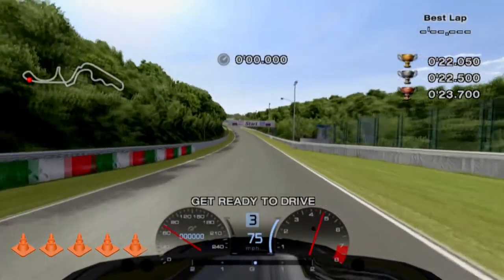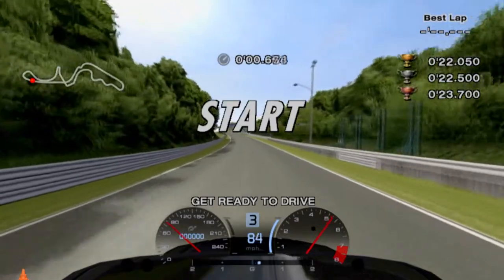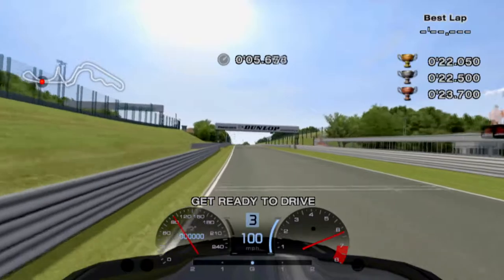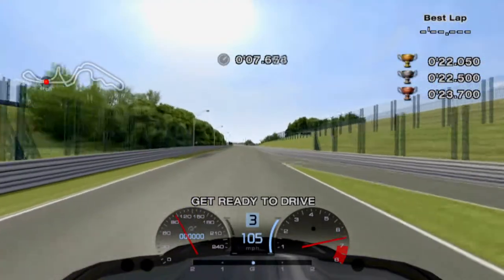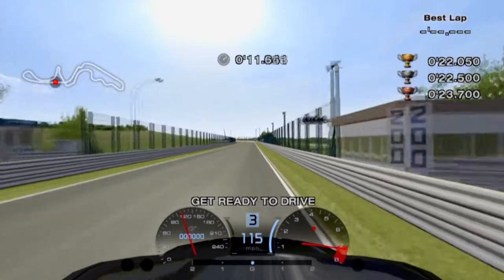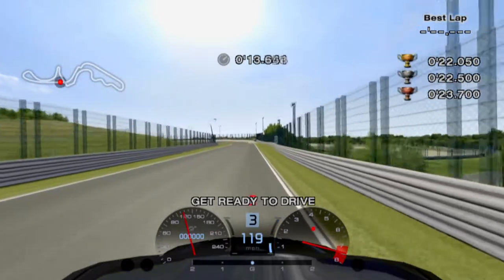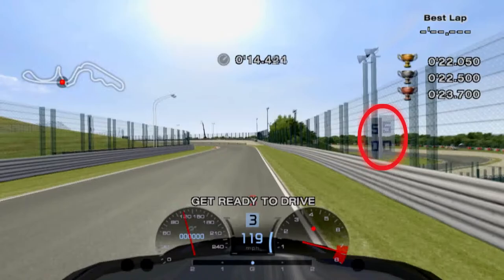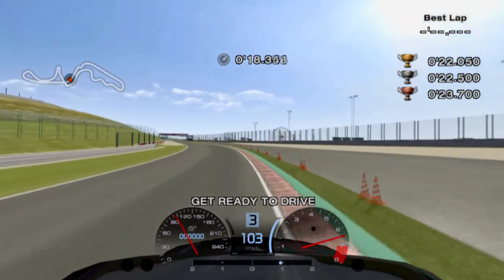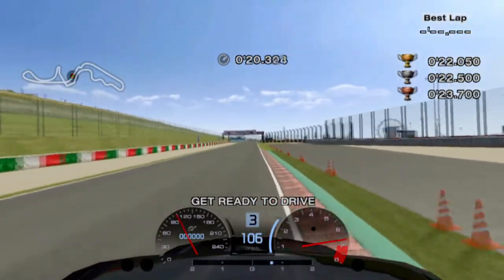Another simple one, but on Suzuka this time. 130R is a fast turn, but the Legacy doesn't really help with that. Stay in third gear until you hit 120 miles per hour or 193 kilometers per hour, then ease up on the throttle to maintain that speed. At the 50 meter mark, brake and turn in. Power out once you reach the apex, and make sure you don't go too wide on the exit. Stick to the edge and finish the test.